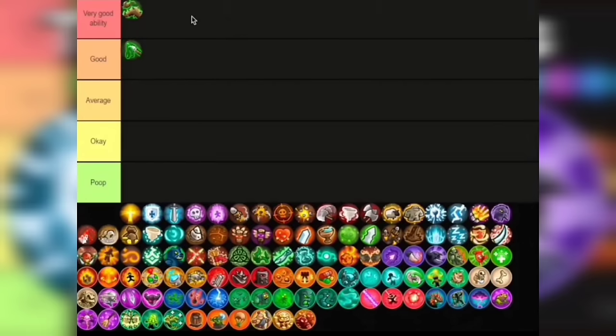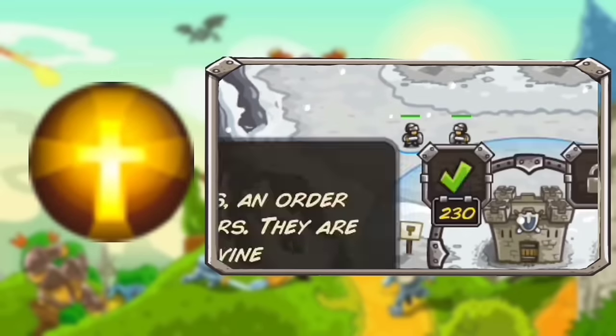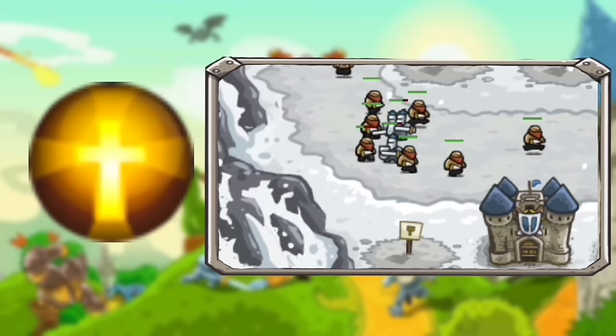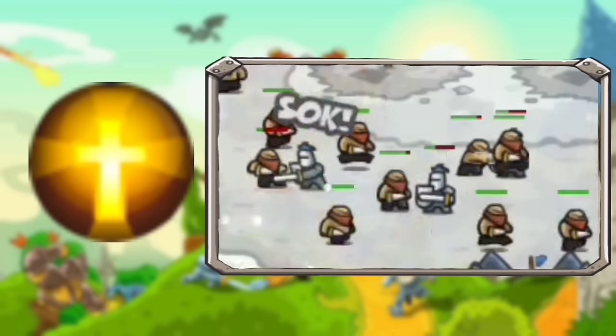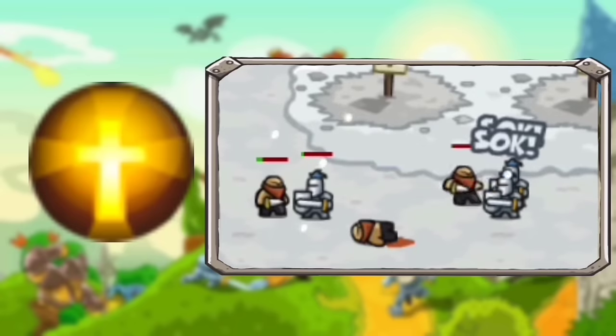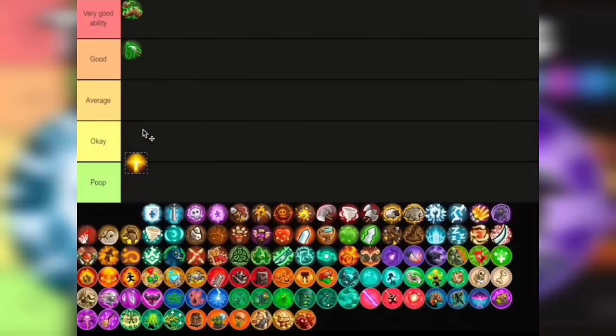Next up is the Holy Order with Healing Light. This ability helps them sustain more while in battle. The healing happens every 10 seconds and costs a total of 450 gold to max out. They can heal for around 120 to 180 health at max with a cooldown of 10 seconds. I think this ability is pretty balanced, especially if paladins are fighting against hard-hitting enemies. I'm placing this on Average.